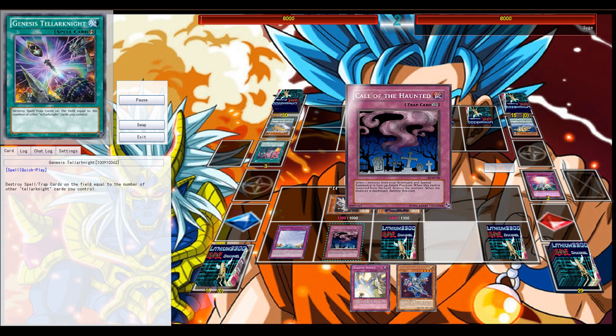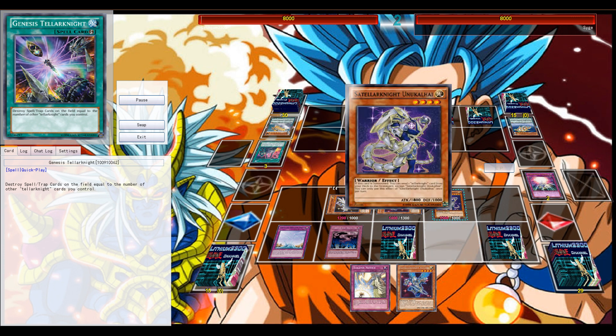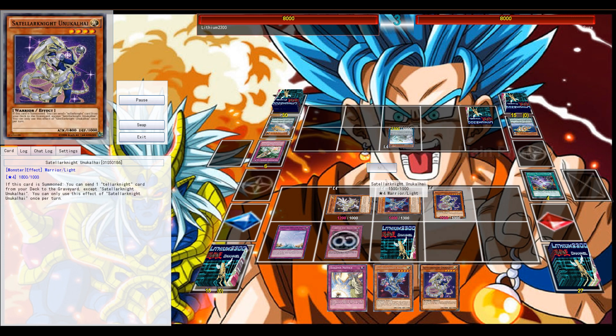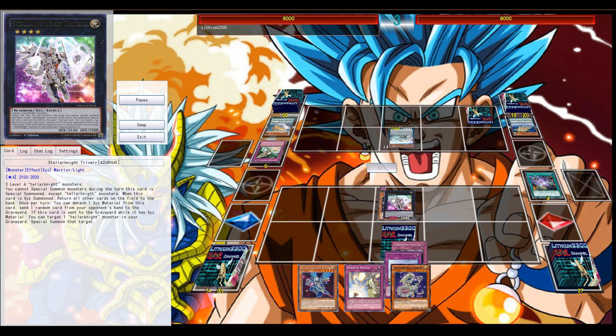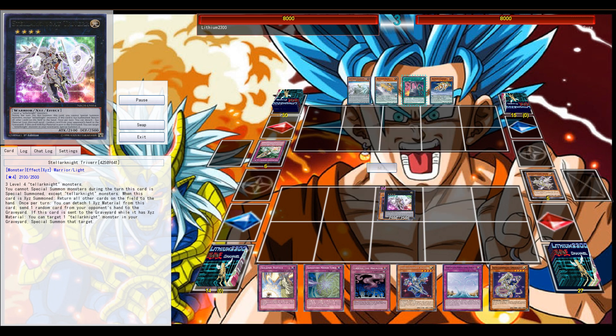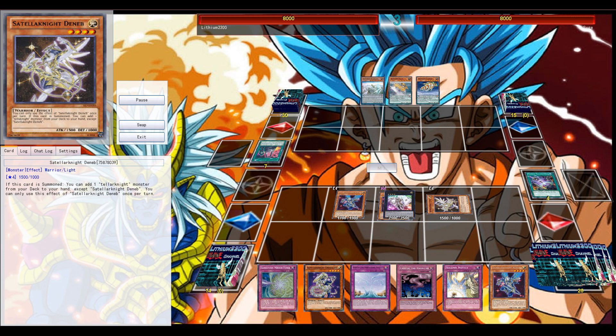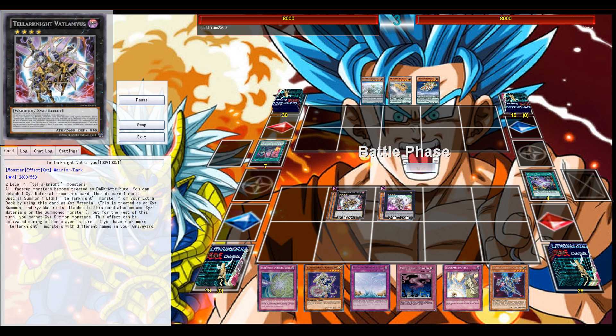End phase, Oasis for the two Tellarknights and then also activate Call of the Haunted since it's pretty much sure I'm going for Triver next turn. The biggest potential of this card is to use it during your end phase — in this case I have 3 Tellarknight monsters on my side of the field, so I can destroy 3 spells and traps on the field.